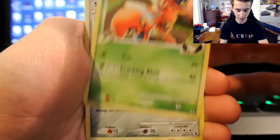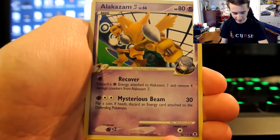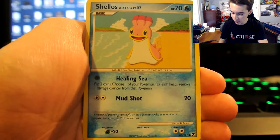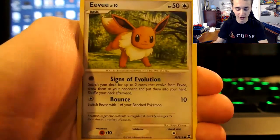That's pretty cool. Scizor, Steelix, Alakazam — look at all this power, oh my god. Alakazam, Shellos — Scizor, Steelix, and then Alakazam. That's powerful right there.